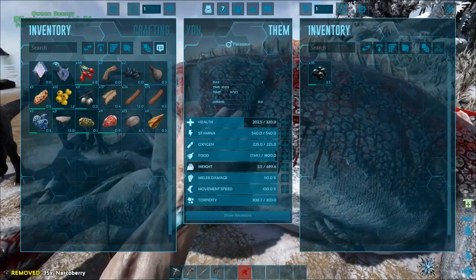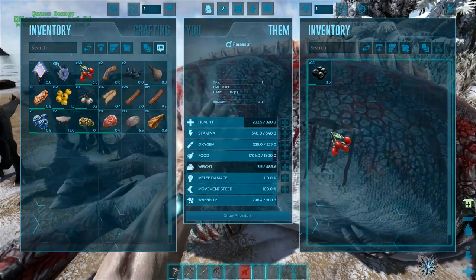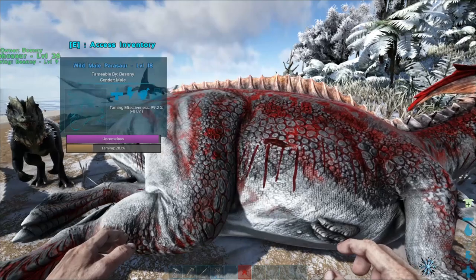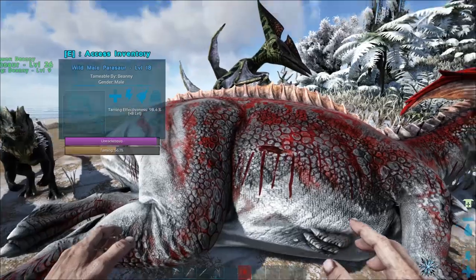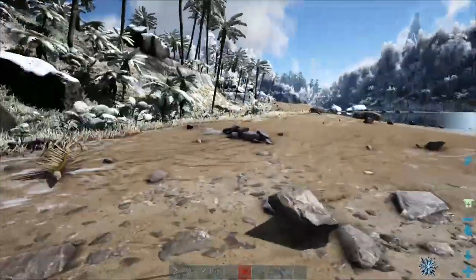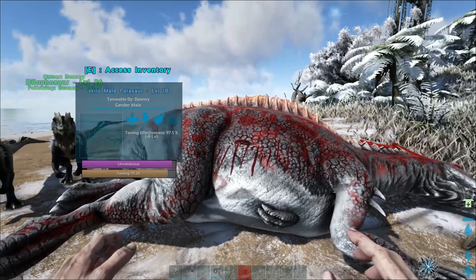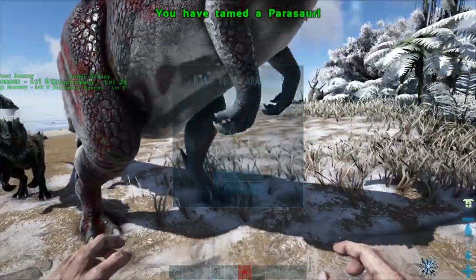You probably won't need narcotics if you've got taming rates turned up. These guys like mejoberries but we don't have any, so you can use any berries for a lower taming rate. Mejoberries would give a higher taming rate. As you can see every time it eats, if the taming effectiveness goes down because it's not preferred food, the level it gains will also be lower — this isn't critical now but will matter for breeding and mutations in the future when you want taming to be as good as possible. There we go, this guy has been tamed.